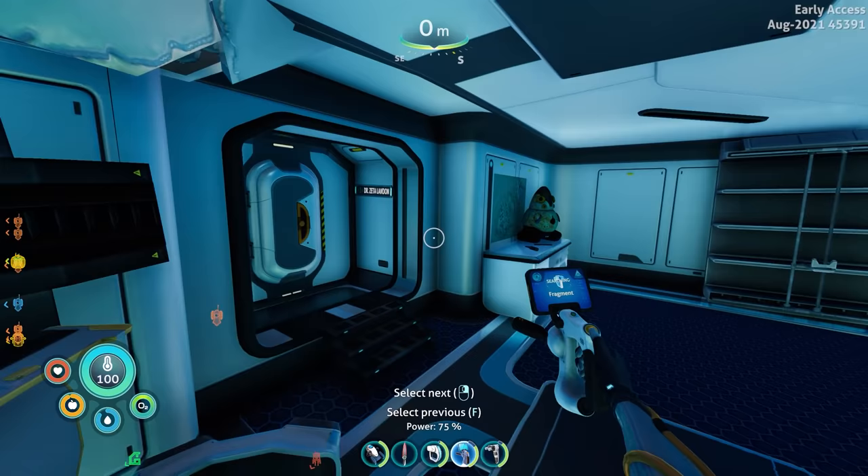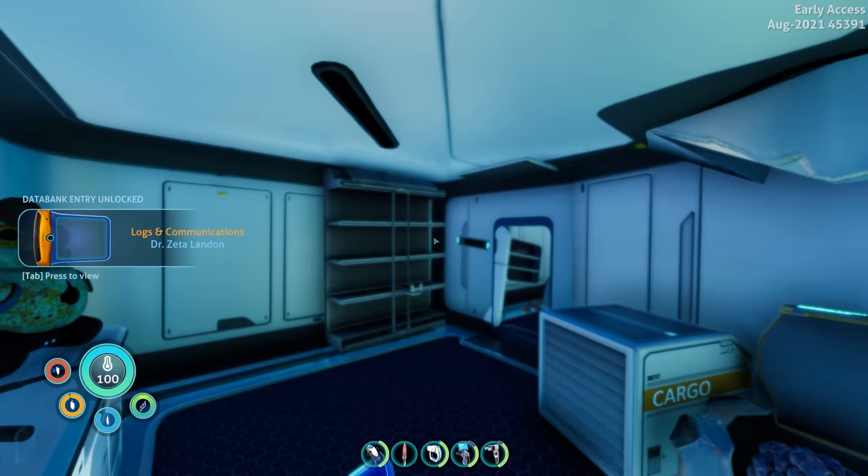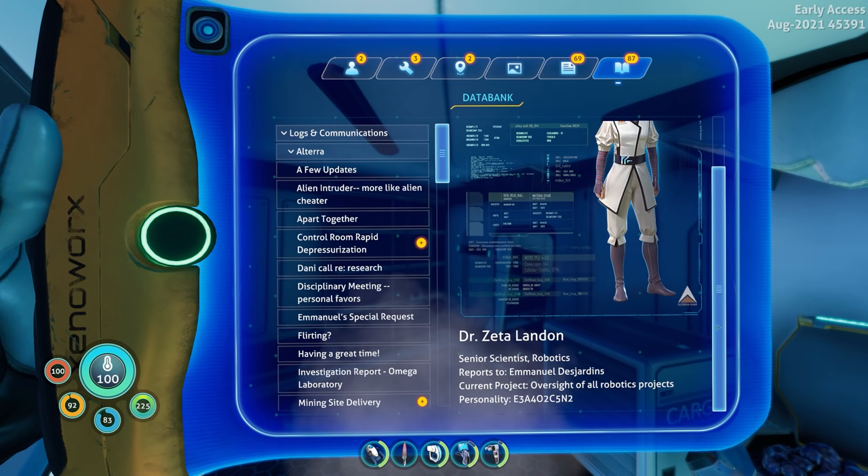Is there anything else around here worth looting? There's a hatch right here I can open. I'll scan the nameplate — boom. Oh, it shows this: so this is Zeta — the person we heard earlier. I think Sam and Danielle were talking about Zeta just a moment ago. Senior scientist of robotics, reports to Emmanuel Jordan. Current project: oversight of all robotics projects — basically the manager of this sector.